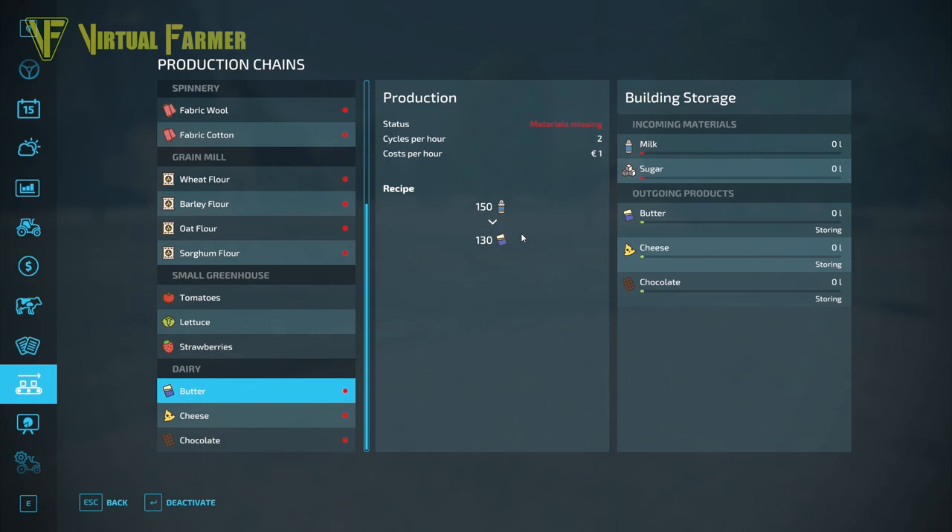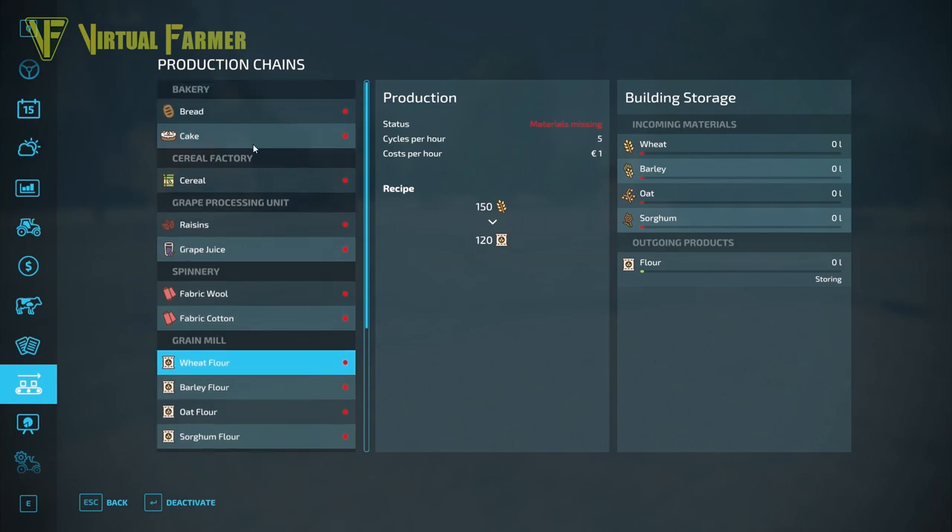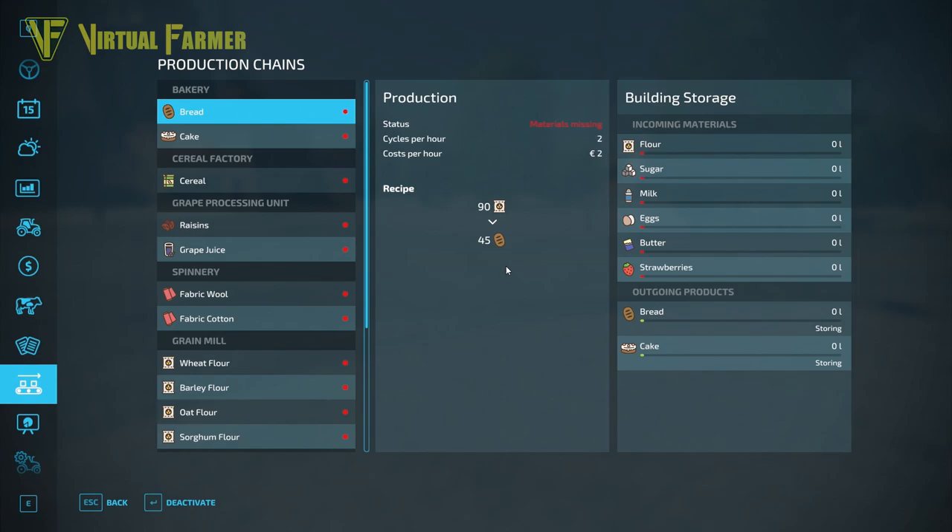For butter, for example, you need 150 milk and that will output 130 butter. These output items can sometimes be used in other places. For example, the grain mill outputs flour based on wheat, barley, oat, and sorghum. You can then take that flour to the bakery, where it can be used to produce something like bread. It really is, as the name suggests, a production chain.